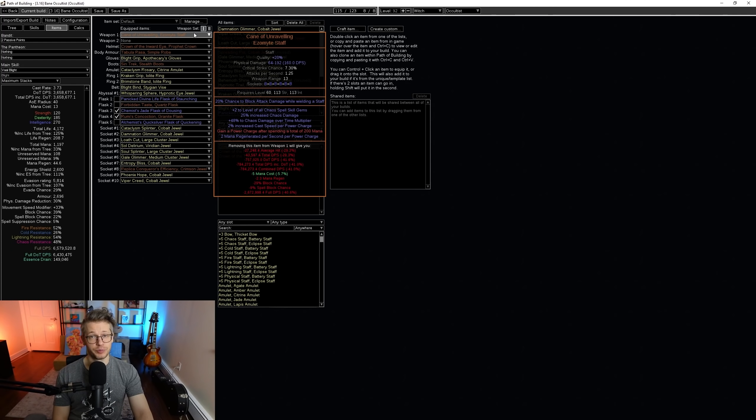The most important thing, if you've played this build in the past, is to get a Cane of Unraveling. It may be very desired if enough people want to play this build. What I would consider is taking just a regular staff, throwing Aberrant Fossils at it, reforged chaos in your harvest — you can get plus two levels of all chaos skill gems, hit that with some Chaos DoT multi, and make almost as good a Cane of Unraveling with just a regular staff. You don't even need it.